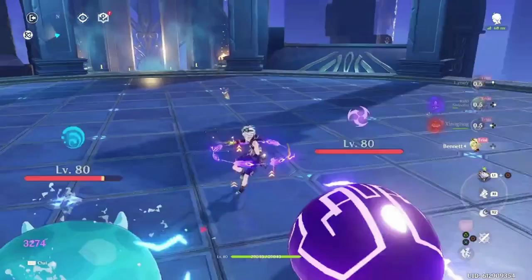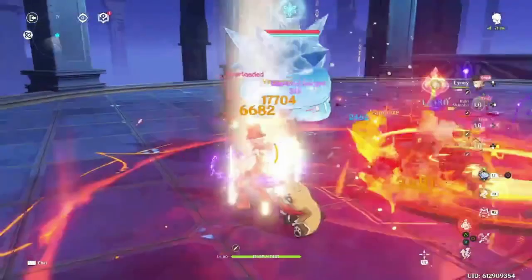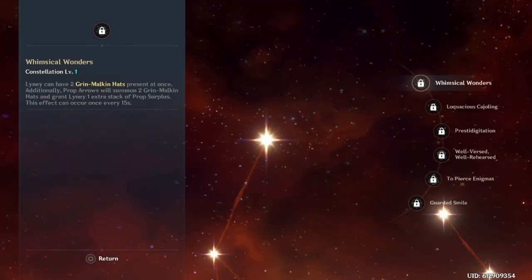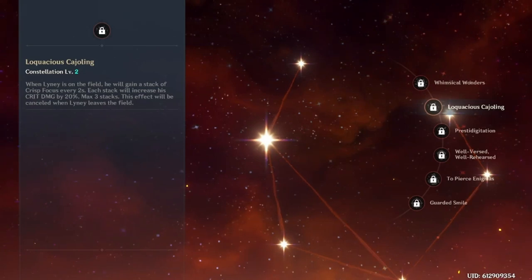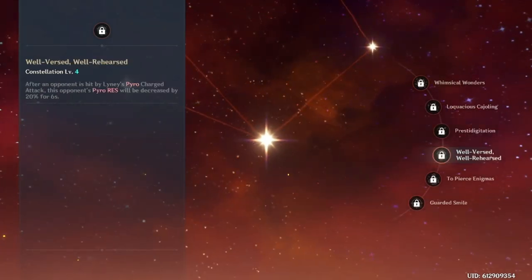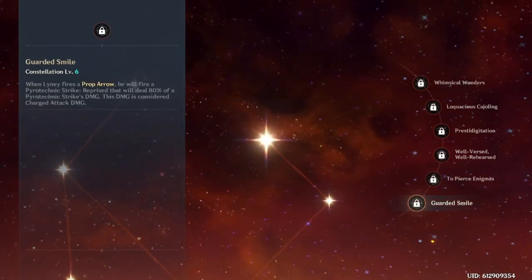Now let's go over his constellations. This isn't a full Lyney guide, just a TC analysis, so I won't go in-depth on what his constellations do, but I will give a brief summary. C1 lets two hats exist at the same time and makes his first CA give him an extra stack. C2 gives him ramping crit damage up to 60%. C3 increases his auto attack levels by 3, which is the first we've ever seen. C4 is 20% Pyro shred. C5 gives burst level plus 3, and C6 gives a coordinated charge attack on all his prop arrows.